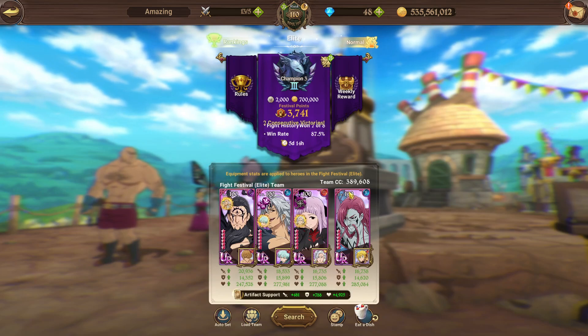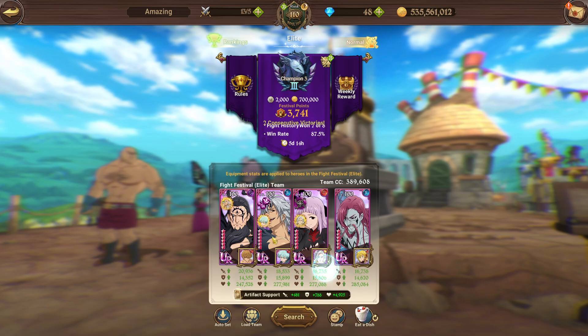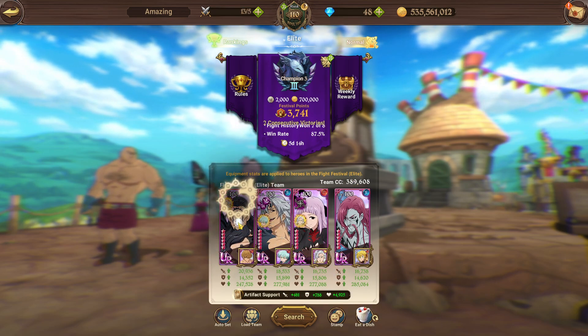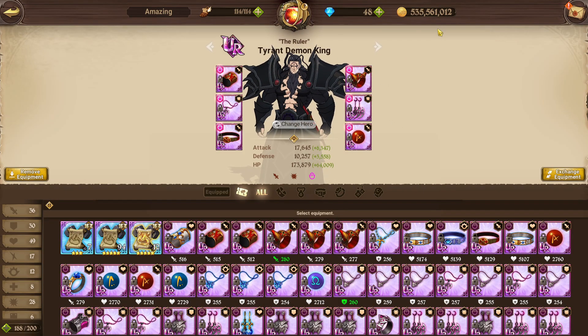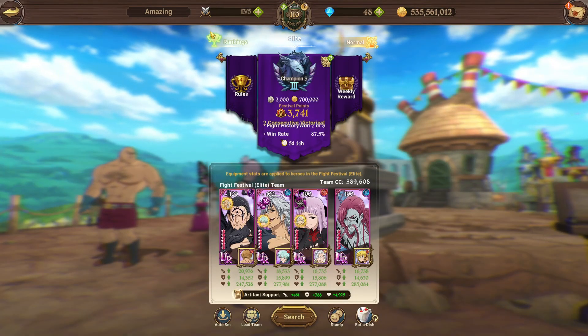We're rocking this setup right here — 389k CC. I do not have C6 yet so I'm running C5 with 389k, which is pretty good. I'm on attack crit damage on Demon King because I feel like this is his best gear set. HP defense would be nice though if I get him duped up, so I could run that for a CC team.